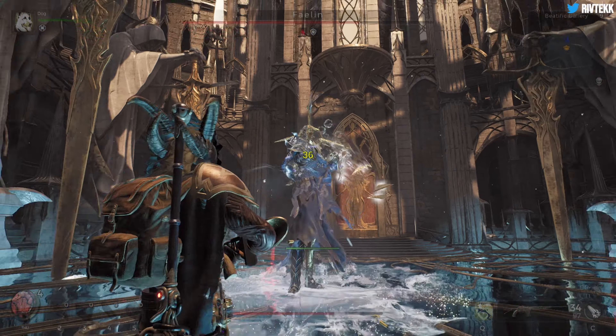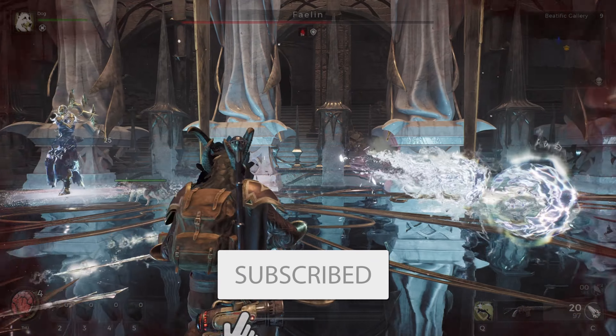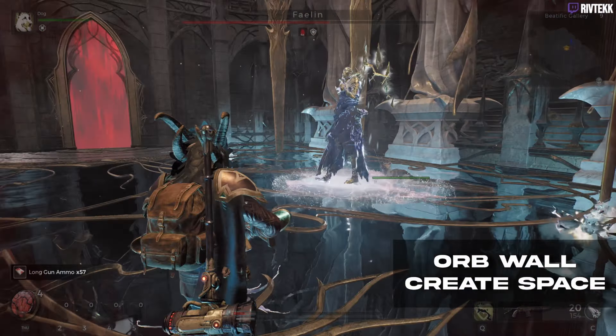Now you'll see Fae Lin summons a wall of orbs. All you need to do is be about ten feet away from them. If you see a floating orb above them, attack that orb — that's the same one that'll shoot you like earlier in the fight. But as long as you stay away from them, they won't do any damage to you.